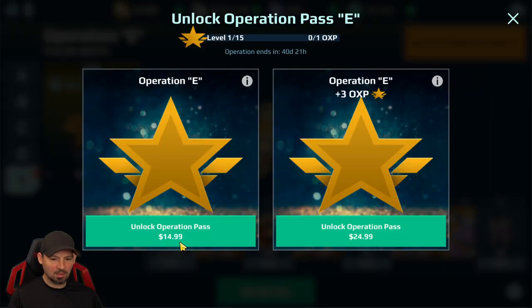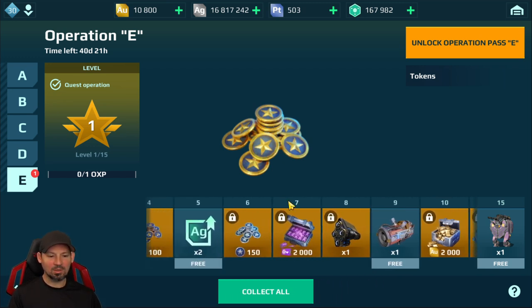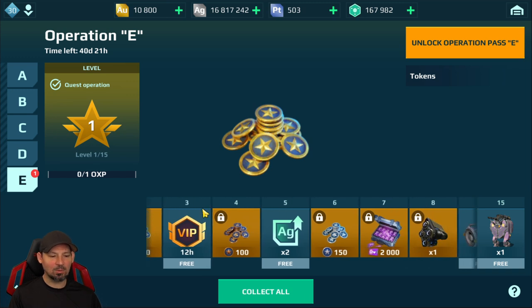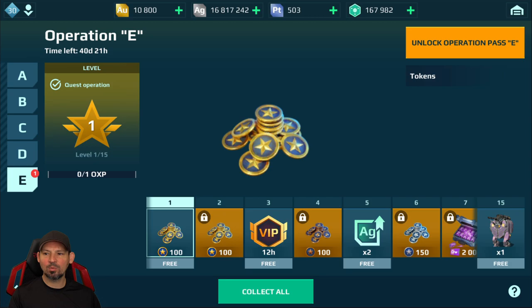This one is going to cost $14.99 to buy the operations pass. You've got the special edition Shell, the pilot, the Sonic weapons to put on top of them, some power cells, some gold, some keys, some tokens for the event — which is nice — and 12 hours of VIP. Pretty cool operations, really.